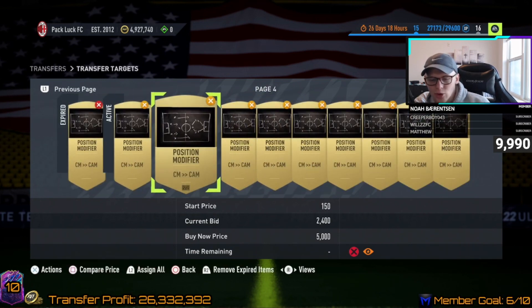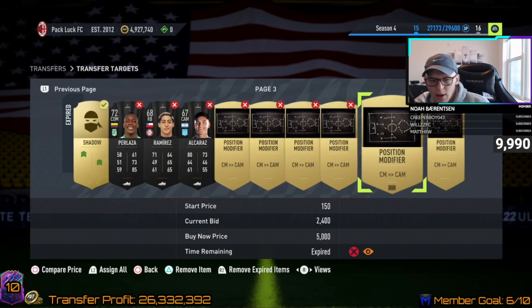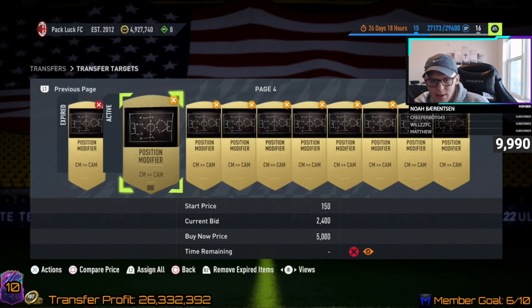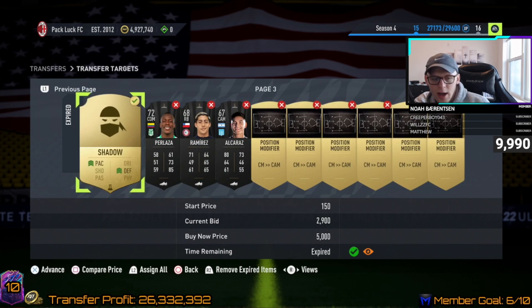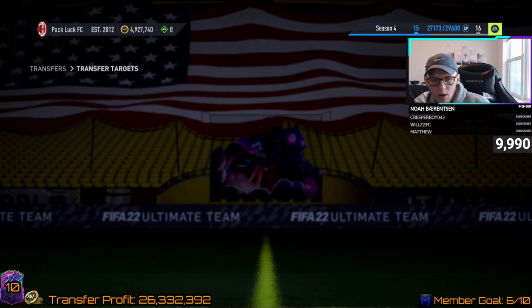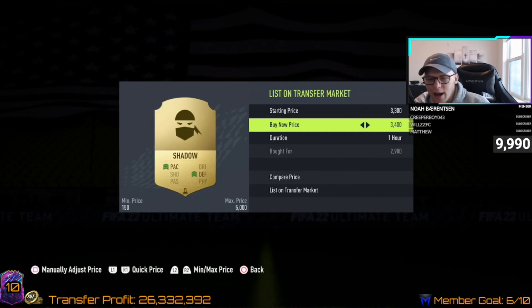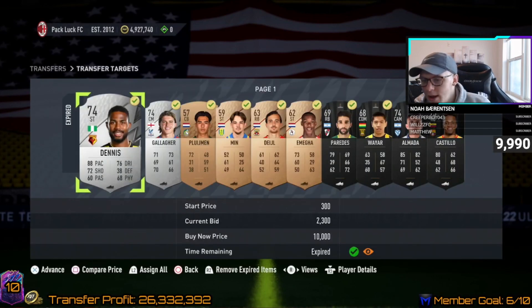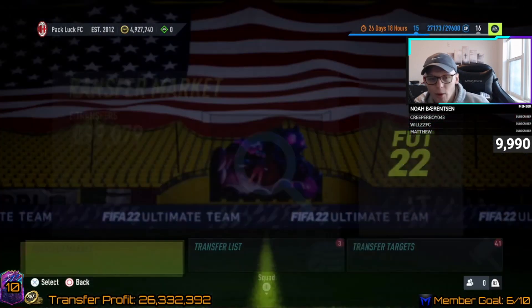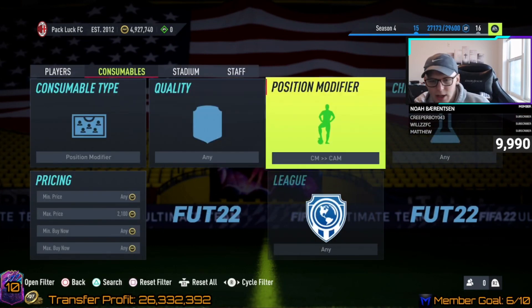I'm getting outbid at 2,400 — so that person is either investing at that price or trying to flip it. But look — we snagged one at 2,900 and I could list it right now for 3,500 and it should sell within the hour. Just little things like that to keep an eye on throughout the rest of the year — it's going to make you a lot of coins. I recommend finding your own things to track, but feel free to use the ones I showed.